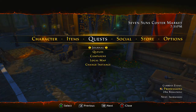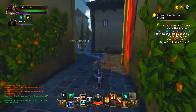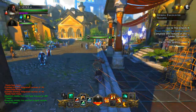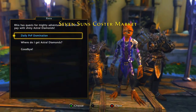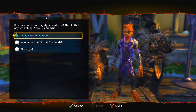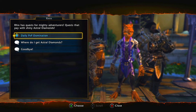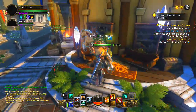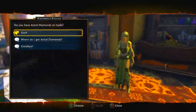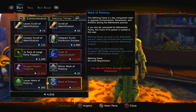To get the highest currency, you need to do daily skirmishes. Go to Rick's — he's your main Astral Diamond dealer. Each day, talk to him and he'll give you daily player-versus-player quests; there'll be three of them: skirmish and dungeon. Complete them, come back and talk to him, and he'll give you your Astral Diamonds. You can then use your Astral Diamonds to buy awesome stuff from the vendor, such as these minor marks used to refine your dark enchantments.